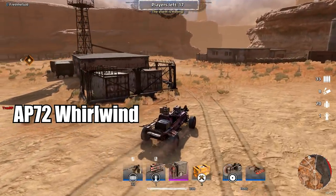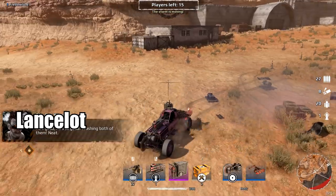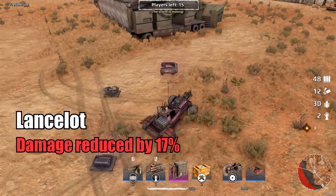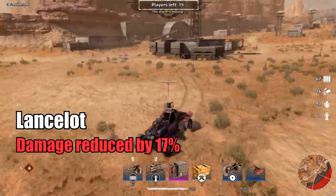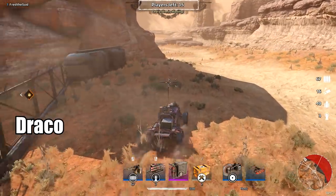Whirlwind autocannon: Bonus damage for every 100 meters of distance to the target is reduced from 45% to 35%. Lancelot spear: Damage is reduced by 17%. It's still not gonna save you from getting one-shotted if you're his first target, so don't be too happy — but still, it's a nerf.